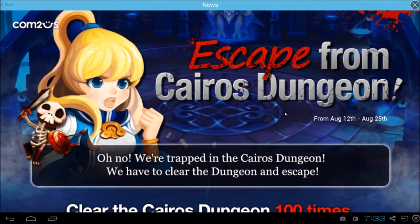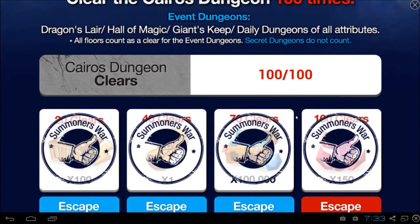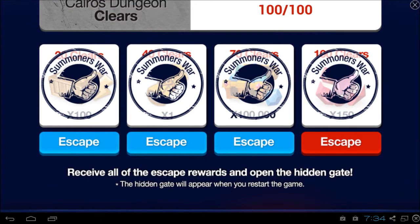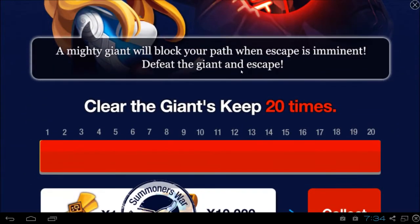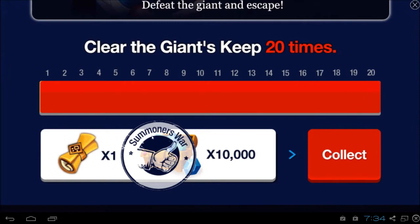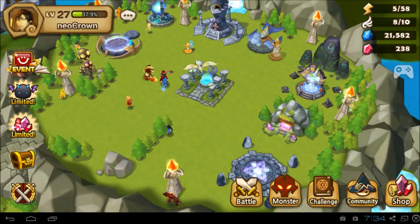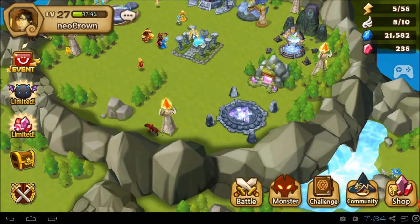Hey guys, this is Neocron bringing you another episode of Summoner's War: Sky Arena. I've just finished the new event, Escape from Kairos Dungeon, and I've claimed all the rewards. We got 150 crystals for doing Kairos Dungeon quests a hundred times. We also got a Mystical Scroll after clearing it 40 times, and another Mystical Scroll for clearing the Giant's Keep 20 times. I've collected all these rewards and I've got a summoning video for you guys.